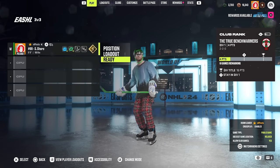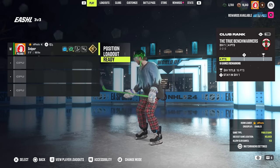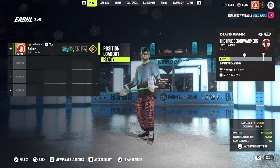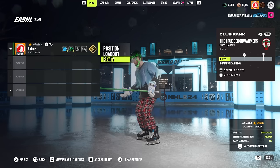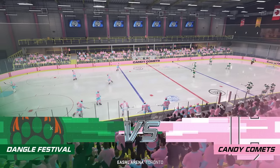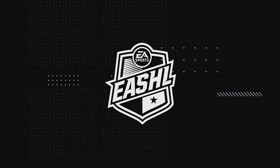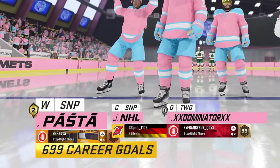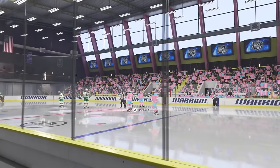Here we are in World of Chel. Shorzy has got his Christmas PJs on - the green bucket, the green stick. We are going to be hopping into a drop-in game, 3v3. We're not going to do 6v6. For this game, every goal and assist also counts for a spin on the wheel. If I hit a Michigan, I can pick whatever player I want. I can tell my connection is not good whatsoever. I'm one goal away from 700. This is the first time I've ever dropped into a club game for a different team - actually really cool.